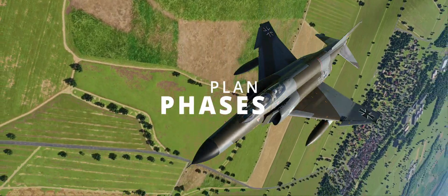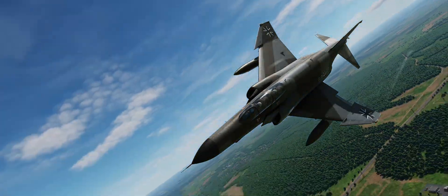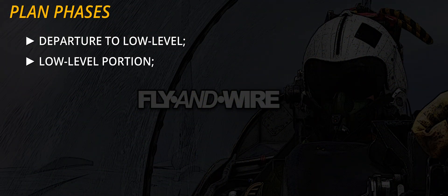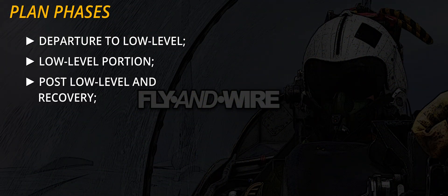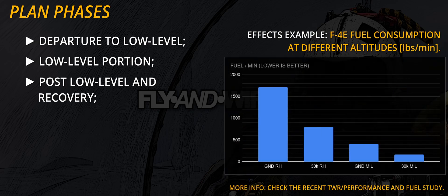Flying at low levels, below 500 feet and down to double digit altitudes, is only a portion of the complete mission. At least three sections can be identified: departure until low-level, the low-level portion, post-low-level and recovery. Fighters can operate at higher altitudes before entering and after leaving the area where the target is located, to save fuel, simplify navigation and so on.